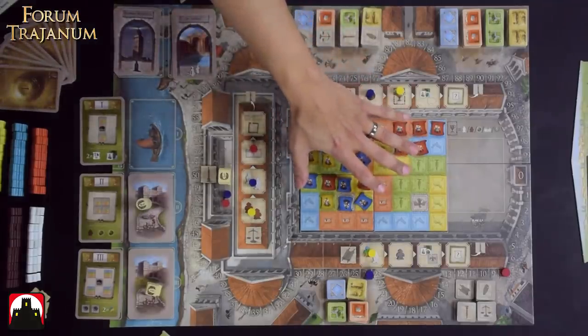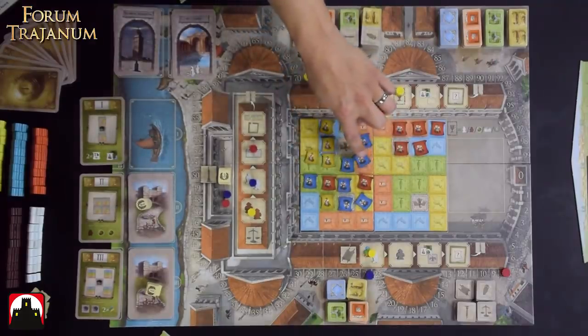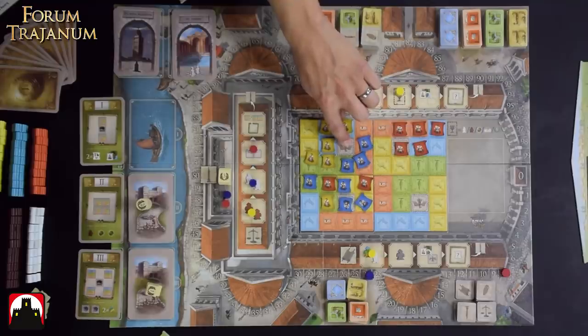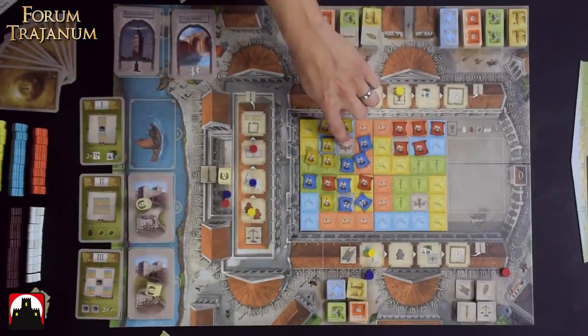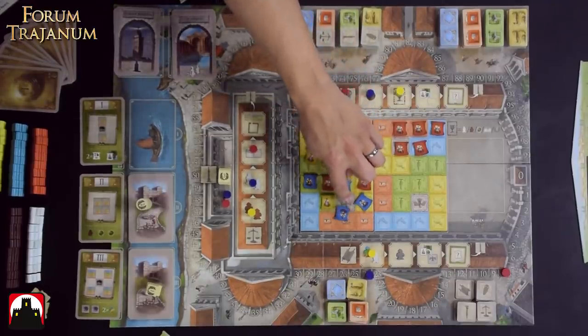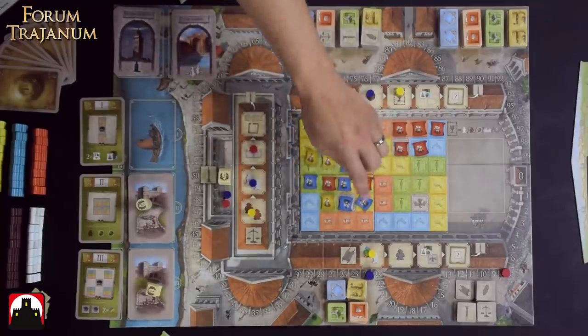Then you score for your envoys — there are two different ways. First, you look at the Forum Trajanum and all your colored pieces. If they are orthogonally adjacent to any of the eagles, each scores you one point. There's a special ability on your player board that can also score diagonal points. For every one built on top of an eagle — done via a specific track — you get two points. Then you score for the largest area: a connected group of different colored tiles. My largest area here is six.